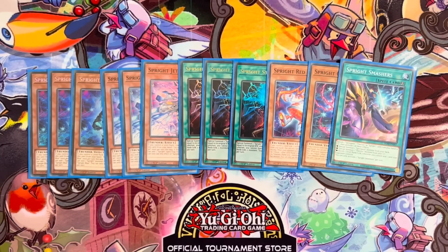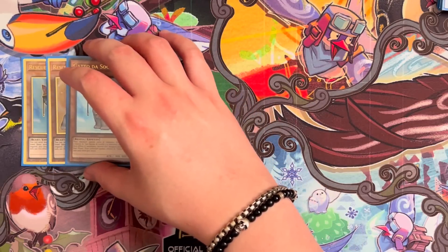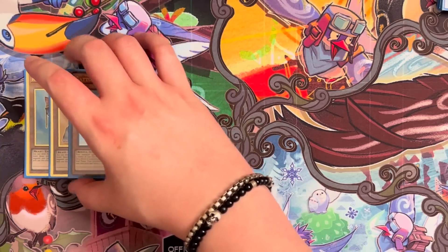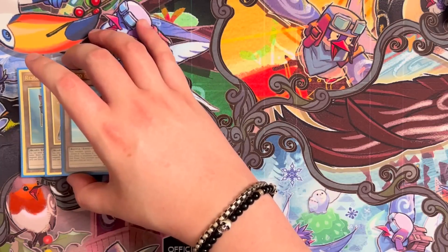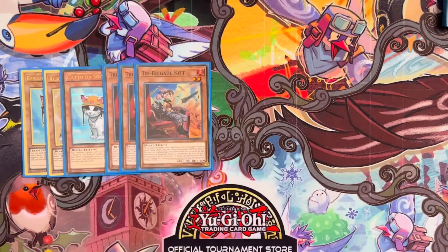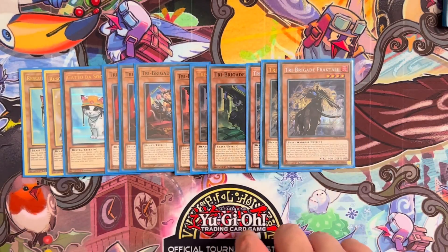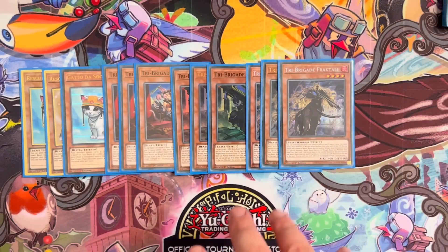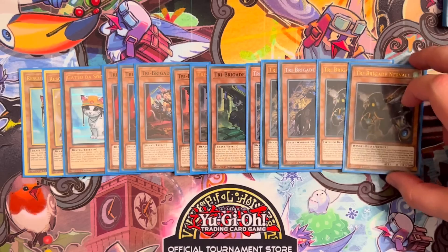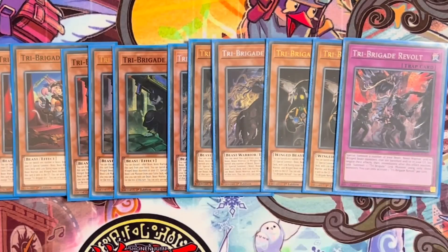Moving on to the tri-brigade, we have triple rescue cat. You can play this deck without the rescue cat engine — we're playing 46 cards because I wanted to incorporate this. It's a one-card full combo instead of your typical two-card full combo. To cater for that, we've put in extra defensive cards. So we have the three rescue cat, triple kit, triple keras, and triple fractal. These are all access to level two normal summons. A level two tri-brigade normal summon plus any sprite starter is also full combo. We have two nerval because it's a bit more of a brick and you don't need the recursion as much thanks to sprite elf. And of course one tri-brigade revolt — very, very good card.